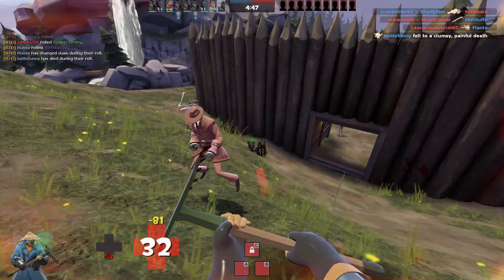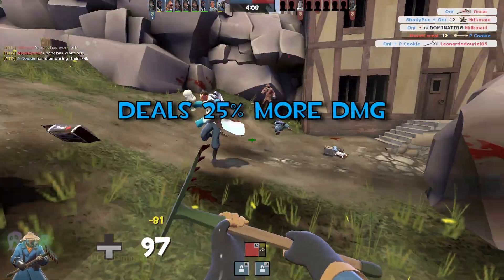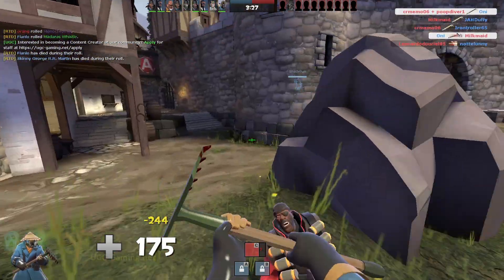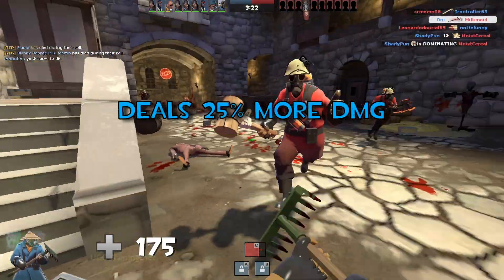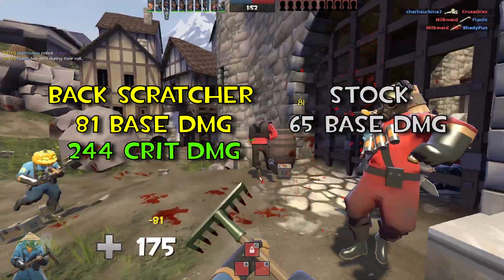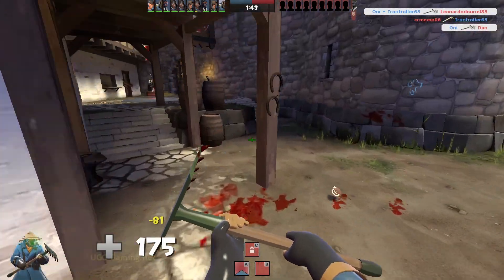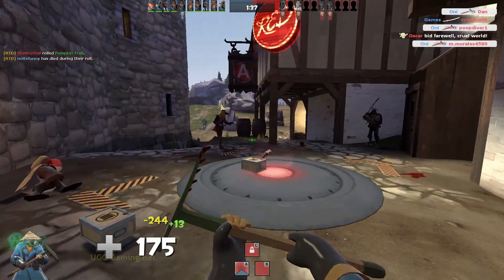Jumping straight into S tier, the backscratcher is the pyro's overall best weapon in medieval mode. Its stats are that it deals 25% more damage than stock and increases health gained from health kits by 50%, but you get 75% less healing from healing sources. The negative never comes up at all, and the crusader's crossbow bypasses this. The appeal of the weapon is the 25% higher damage — it lets you deal 81 base damage compared to stock's 65, and it deals 244 damage on crits compared to 195 for stock. Not only that, but it turns every small health kit into a medium health kit. So after fights, the pyro can basically be back at full health and deal scary amounts of damage. This is the pyro's best weapon that lets him compete with other classes in medieval mode.